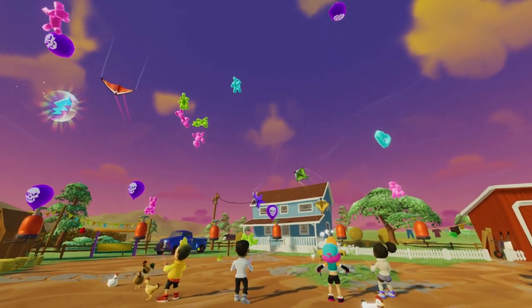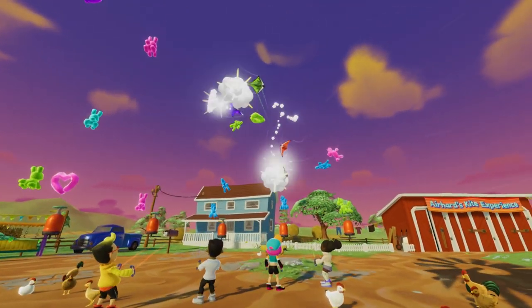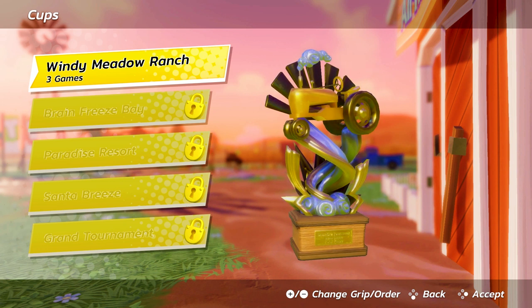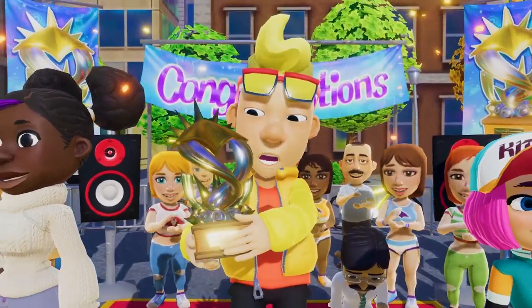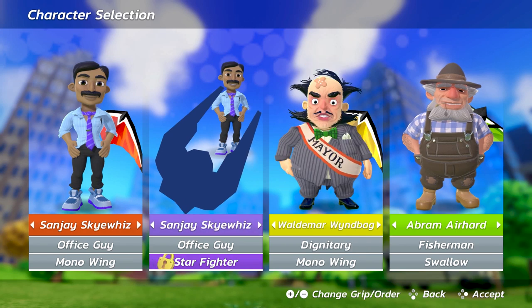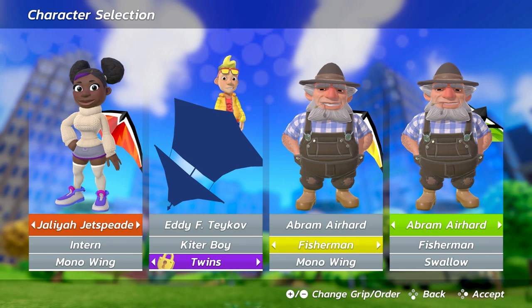Aside from story mode, there are plenty of other opportunities to practice and show off your kiting skills. Play predefined cup matches either by yourself or together with up to three friends. As you fill up your trophy case, you can also unlock various new kites as well as fancy character skins. Wear them with pride and show all your friends who's the toughest kiter on the block.